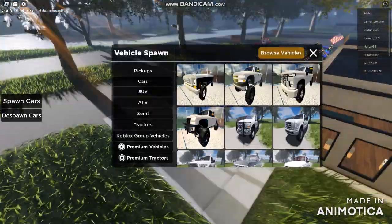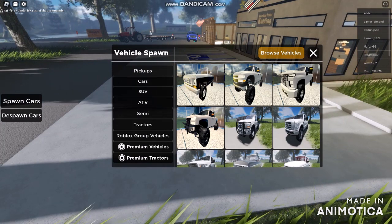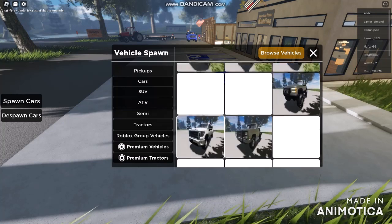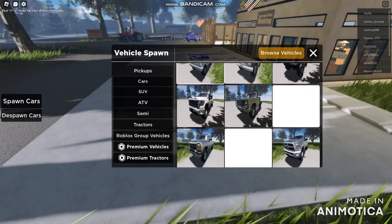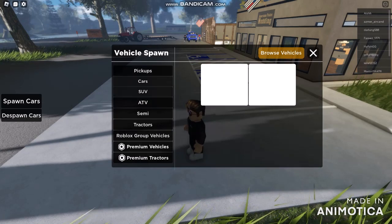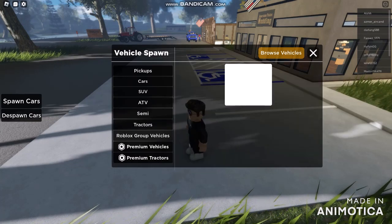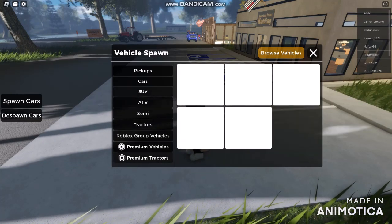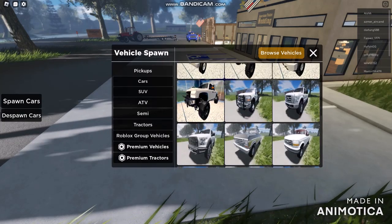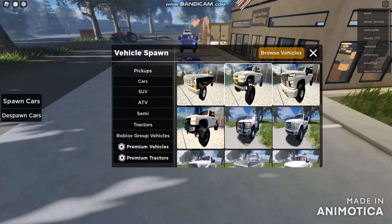Now it looks like we're going to be spawning our cars. Because of this update, it has absolutely changed a lot. It includes all kinds of vehicles — cars, SUVs, ATVs, semis, tractors, group vehicles, premium vehicles, and pickup trucks as well.